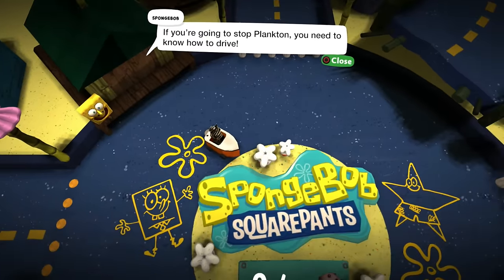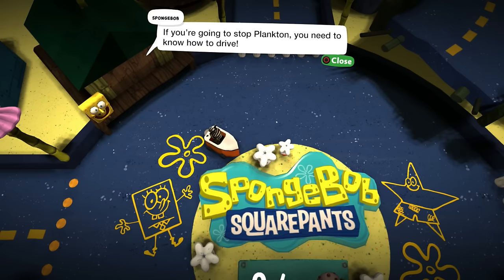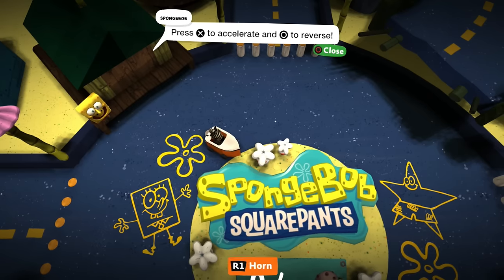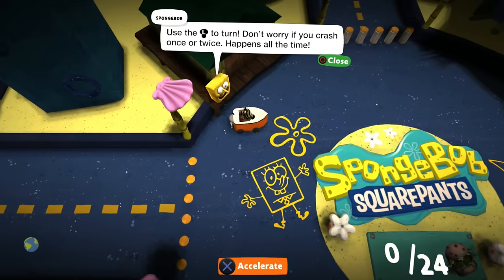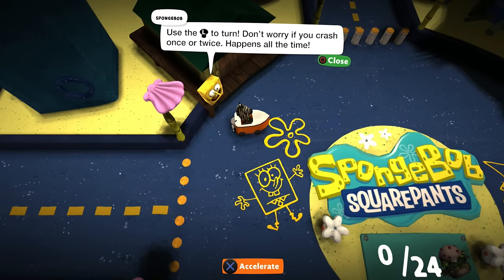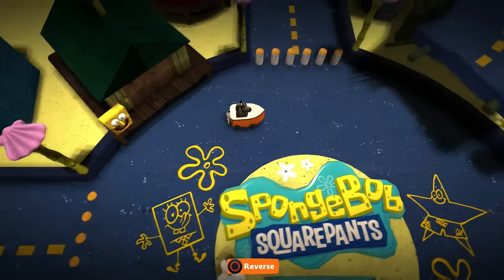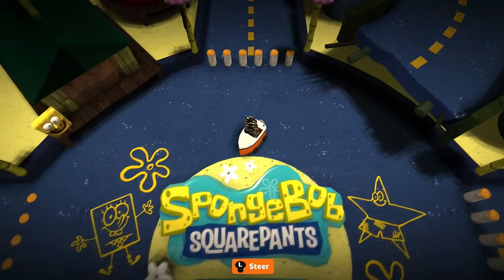If you're going to stop Plankton, you need to know how to drive — I cannot do a SpongeBob voice, I'm sorry. Press X to accelerate and circle to reverse. Use the left stick to turn. Don't worry if you crash once or twice, it happens all the time. What is with this road over here? Just blocked off.